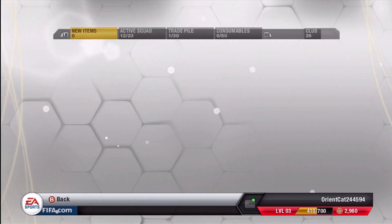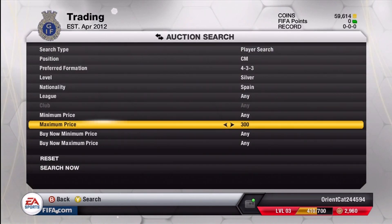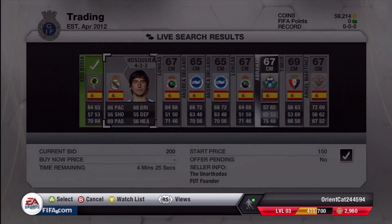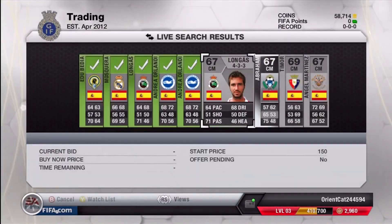This guy at 400 seems like he'll sell pretty easily because there are two other guys listed above 1,000, so I'll put him up for 850. Then I filter out the maximum price up to 300 and I'm going to bid on all of these guys — it doesn't matter what their overall is — bidding on all of them up to 300 because I know I'll be able to sell them for close to 1,000 coins.